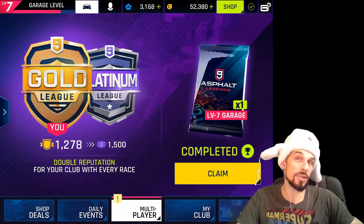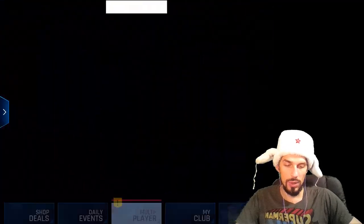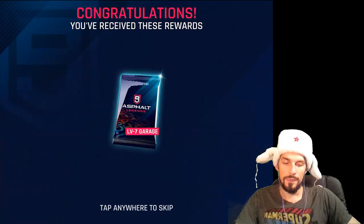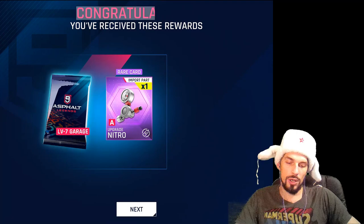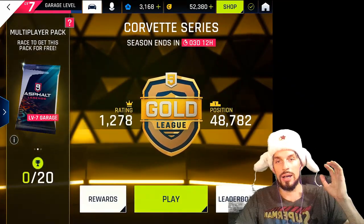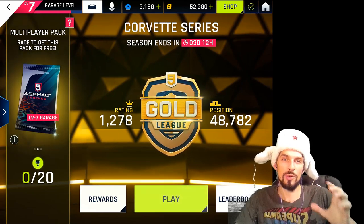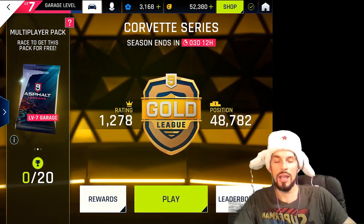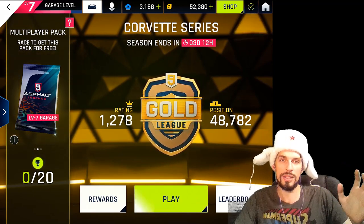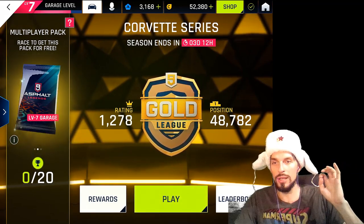When we get all our wins we go claim the first reward — the first multiplayer pack. Then we go for round 2, for 20 cups. Considering the 10 cups of losing took about 30 minutes, we can safely do one or two wins for the 20-cup run.